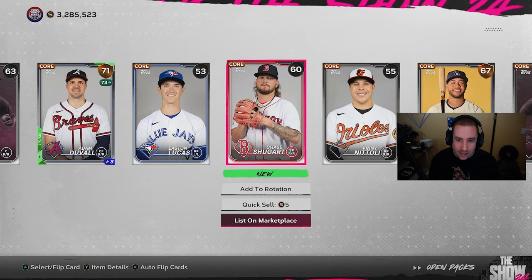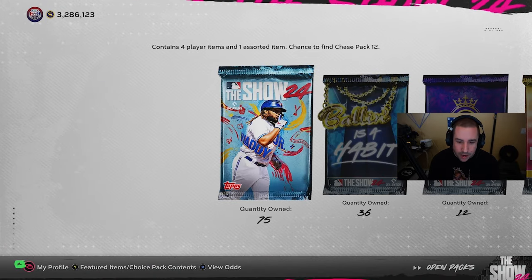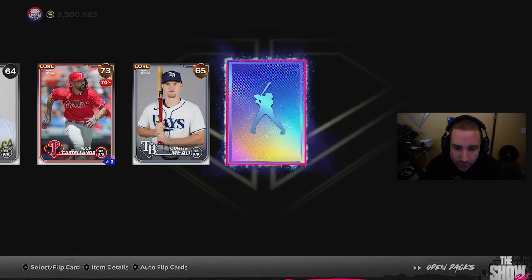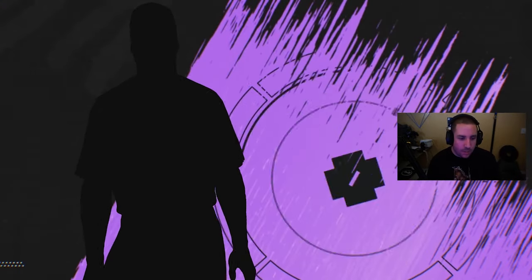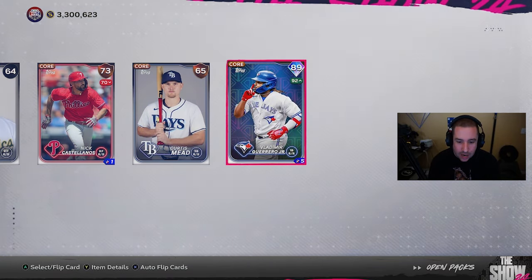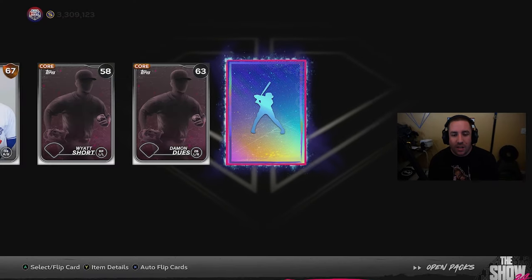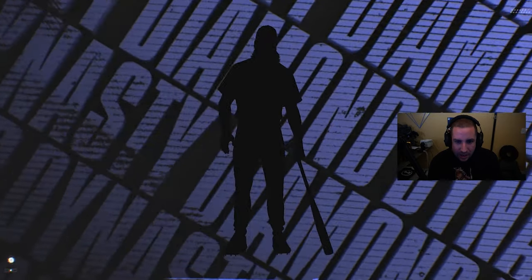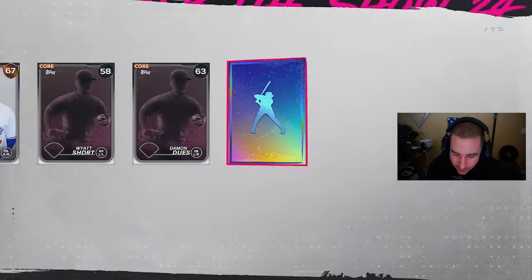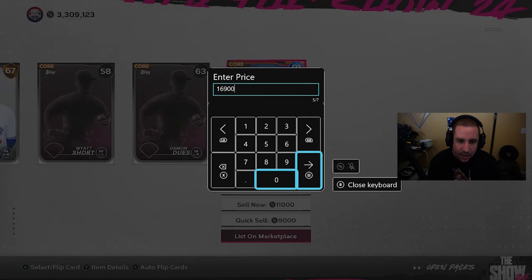We already had him — he was a featured headliner — so that's 15k right there. A headliner out of that pack is pretty good. We also got another gold but no second diamond from the jumbo. Moving to the standard packs — first diamond comes around five or six packs in. It's a purple — 3,000 stubs — but it's actually an 89 overall Vladimir Guerrero Jr., which is 7,000 stubs. We'll take that!